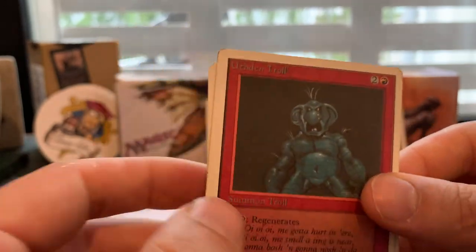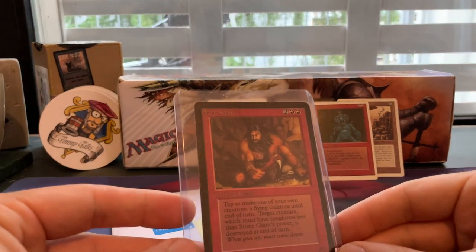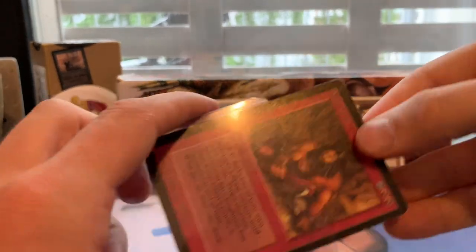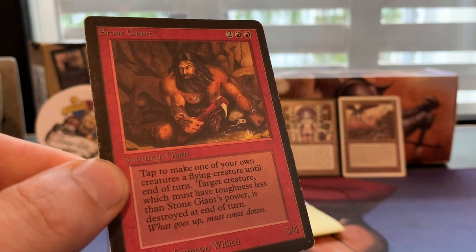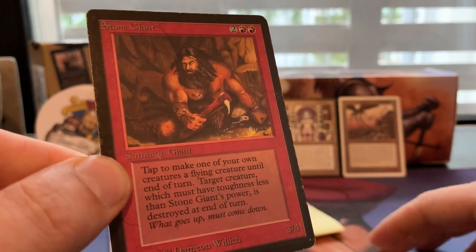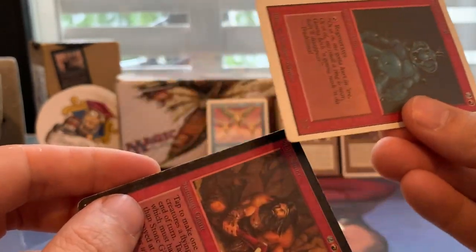There's actually a really funny combo with this card. Let me get the card — it's a Stone Giant. You can combine Stone Giant with the Ouphe Troll. Stone Giant is a 3/4 creature — you can tap it to make one of your own creatures fly until end of turn, but that target creature must have toughness less than Stone Giant's power, and it's destroyed at the end of turn. The interesting thing: I can give my Ouphe Troll flying, fly over my opponent — combine it with Gravity Sphere, deal two damage — then spend one red to regenerate it.